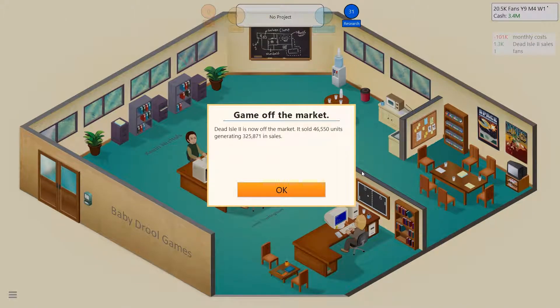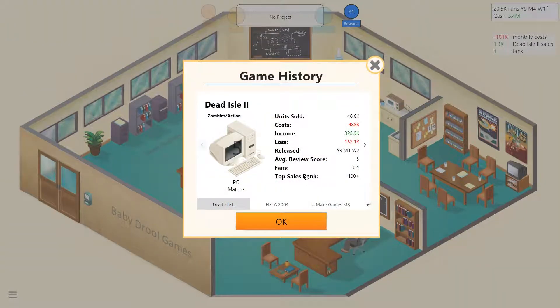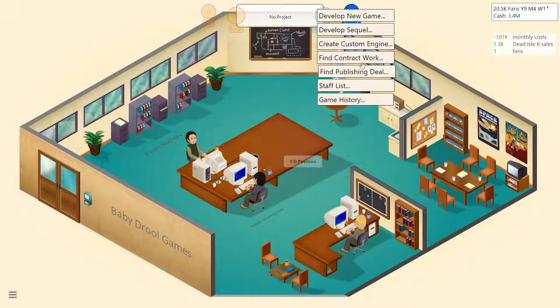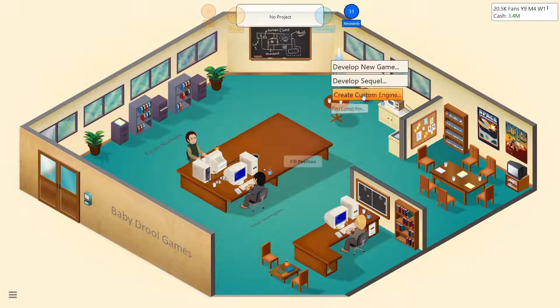Hey there team, what is going on? It is Nicknack here and welcome back to Game Dev Tycoon, the series where I'm going to try to make this episode a lot shorter than the last one. Dead Isle 2 is off the market — it was our second bust in a row. We lost 162,000 on Feeful and Feeful Love right before that lost 45,000. We're not doing very well, but all that's about to change with the new Make Games Great Again version 2, which we'll be developing.